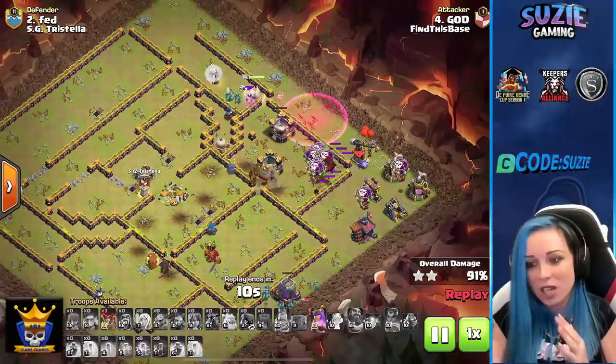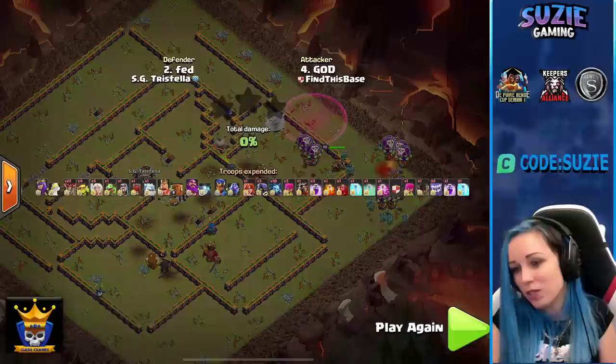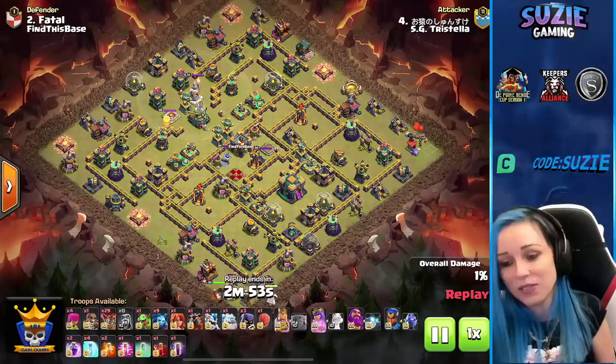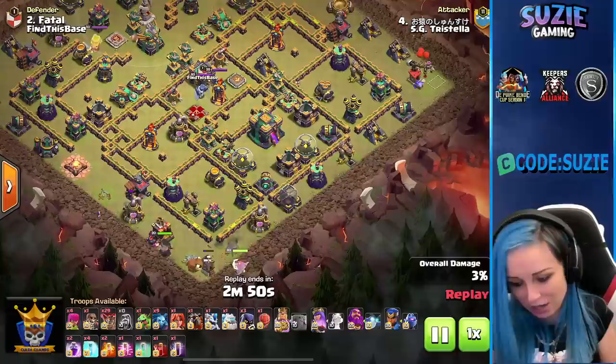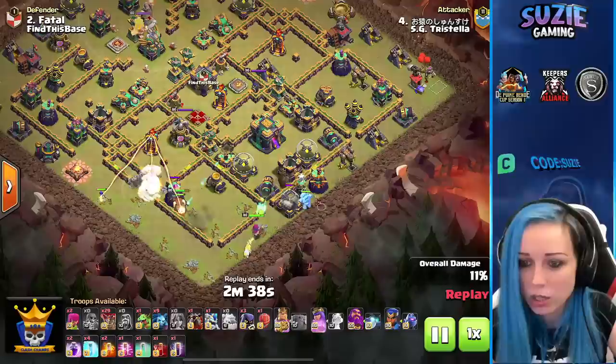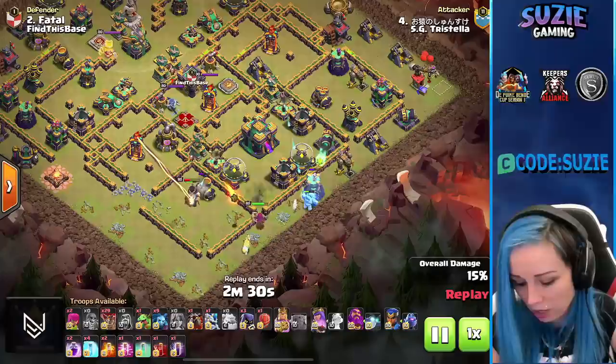What a value from Find This Base! So confident. They are finishing with 13 stars. The final hit from HG Tristella will decide the result of this war. HG Tristella live with the final attack — this hit will decide who gets the win. Coming in looks like LaLo again, bringing bat spell and skeleton spell but only one invisibility spell. Starting with heroes, super wall breaker opening the compartment where the multi-inferno is.